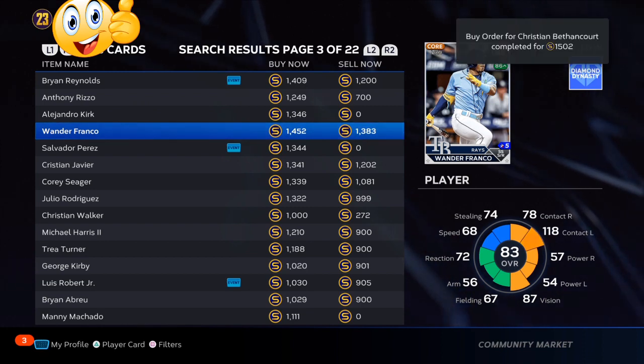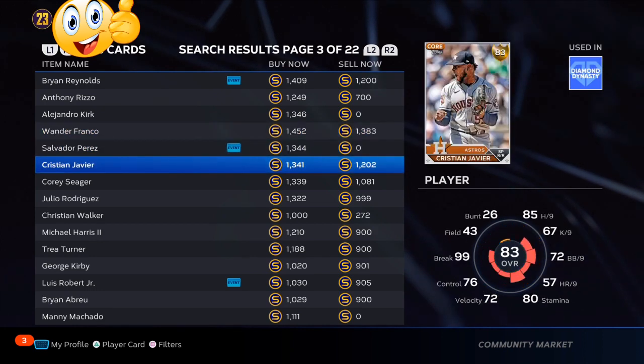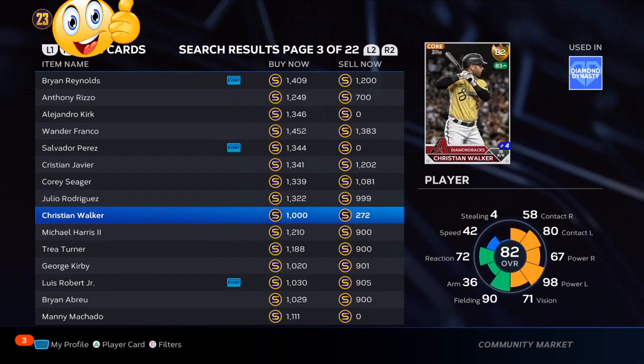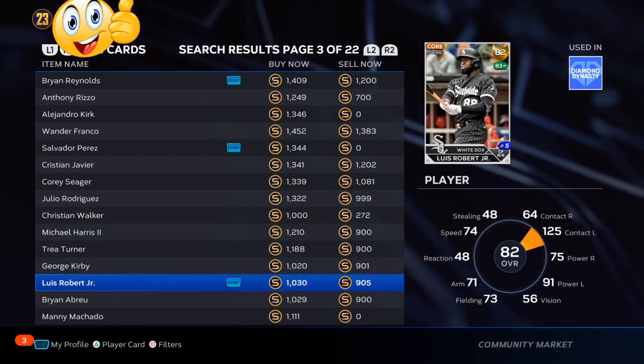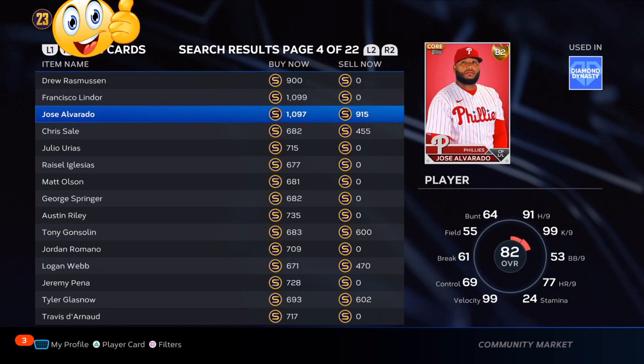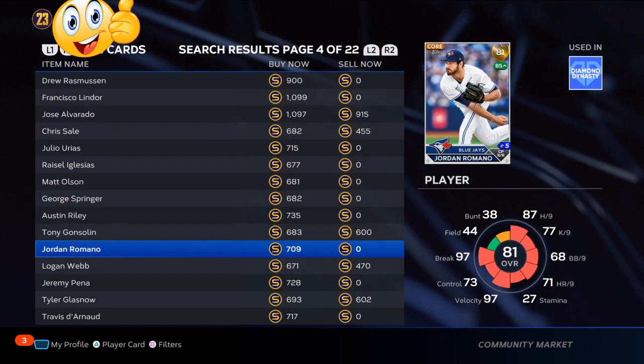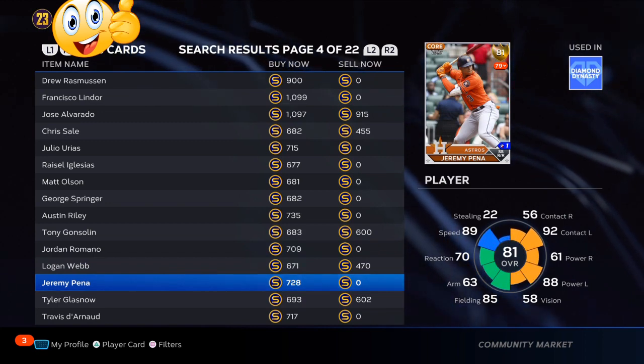Watch out for Wander Franco — he's starting to hit more consistently. He's a switch hitter with a lot of speed, and they're going to have to upgrade his speed. His speed is at 68 but should be close to the 78-80 range. Make sure you're getting all these cards, 20 minimum and up to about 40, so you can have between 150,000 to 300,000 stub profit. Stay tuned.